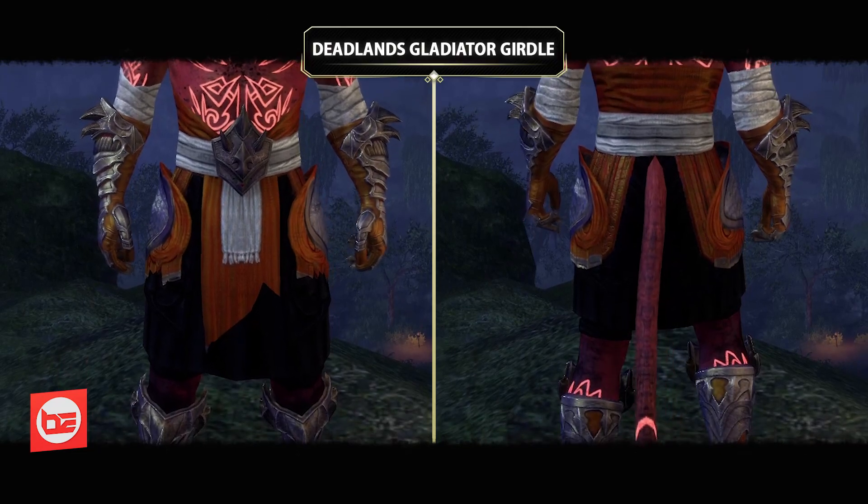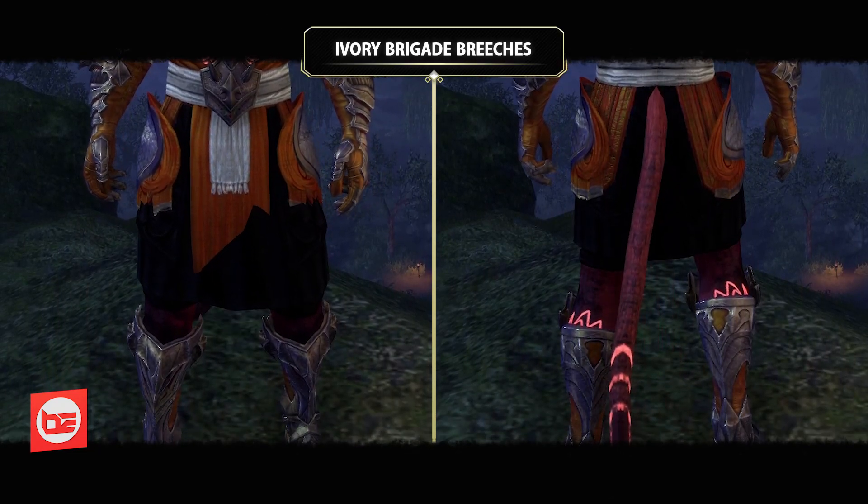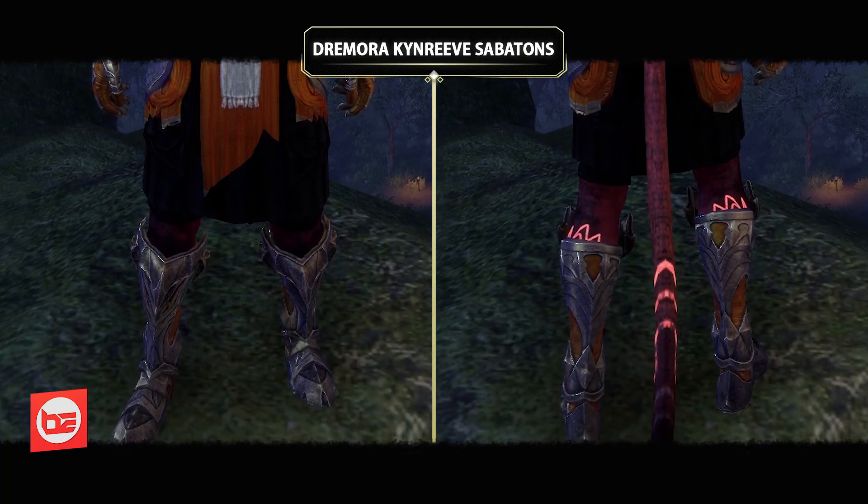Completing the lower body, we have the Deadlands Gladiator Girdle, Ivory Brigade Breeches, and Dremora Kynreeve Sabatons.